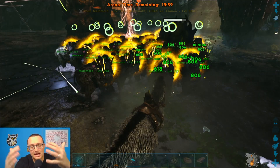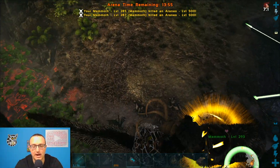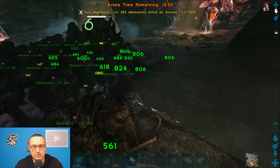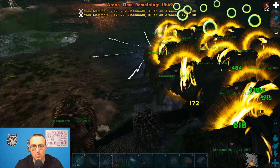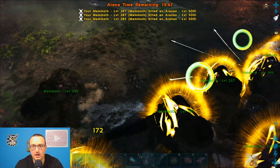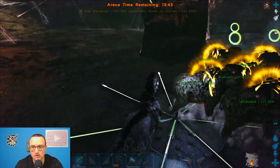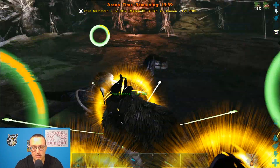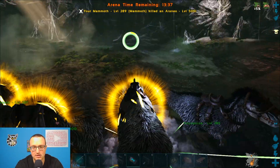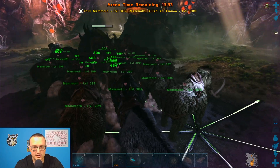These are all base tamed, not mutated or anything special like that — pretty simple. You can see them kind of breaking up. They're definitely clustering a lot worse than I thought they would. I'm going to try to maybe get a couple of these Mammoths to peel around the outside. Let's see if we can get this Mammoth to detach — it's not going to. So we'll just let them keep going.